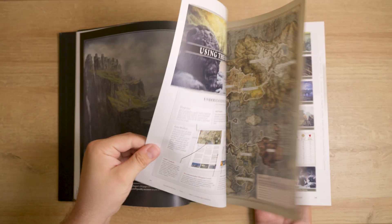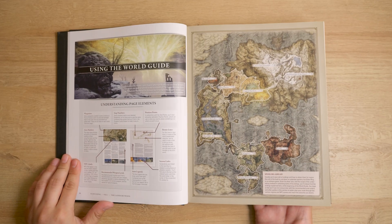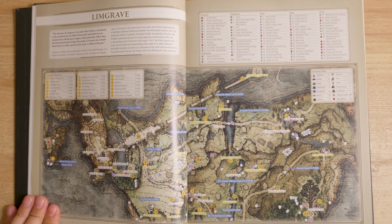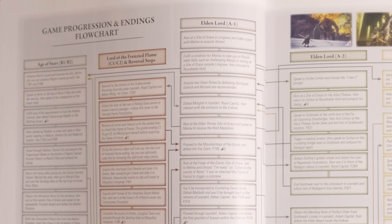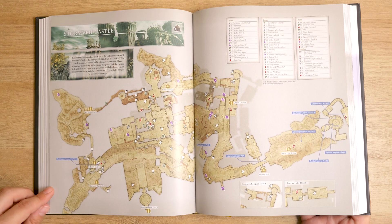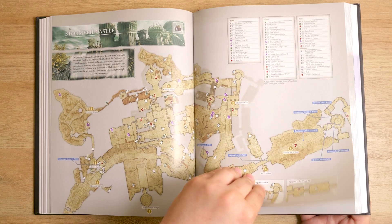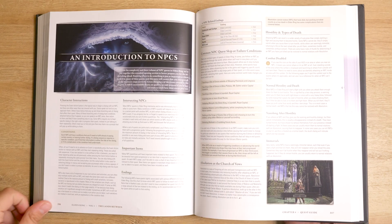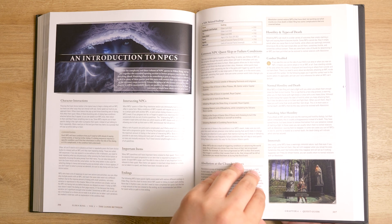There's a world guide which breaks down how the entire world of Elden Ring is presented, offering succinct breakdowns of each location, what's hidden in each area, and a breakdown of each ending with a flow chart of how to get them. There's also a dungeon guide which lays out all the details, item and enemy placement, of all the legacy dungeons in the game.